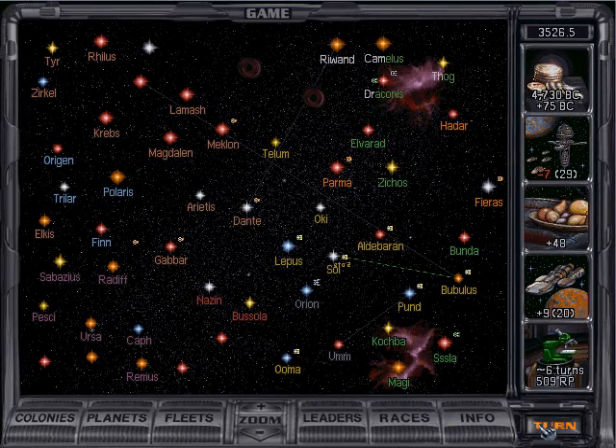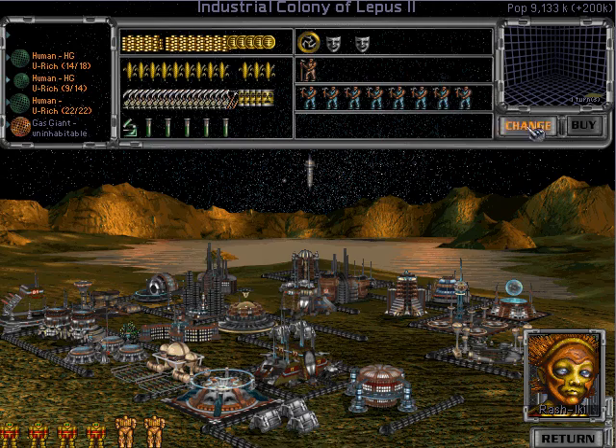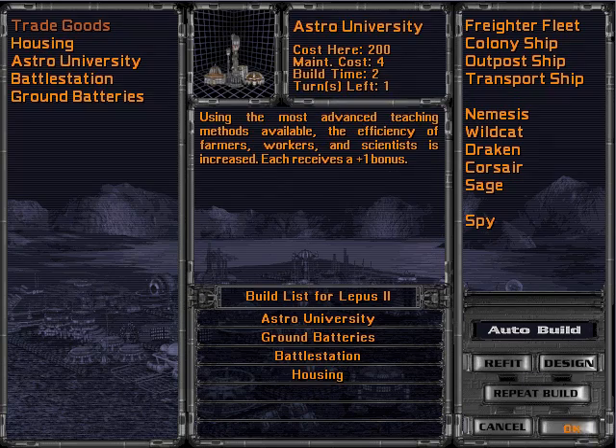Lithivores — there is one trait that means you don't really need pollution control because your people are rock-based and they can just eat it. And then build housing. Make love and then make war.